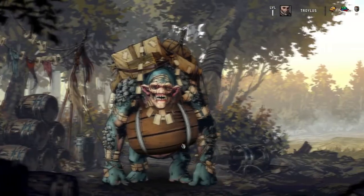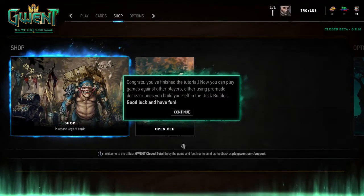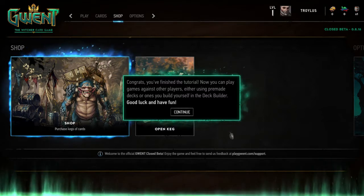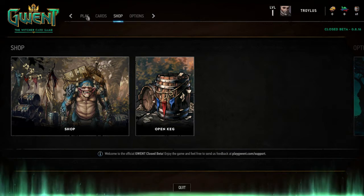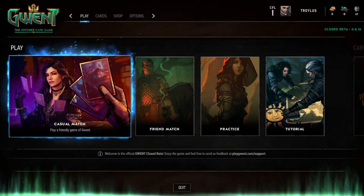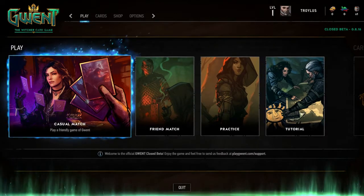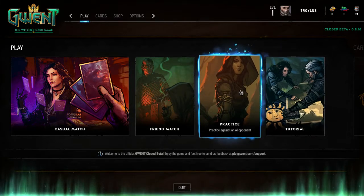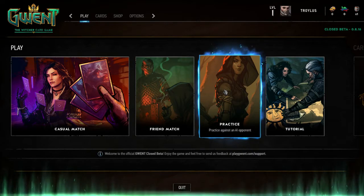Got my new cards - also heard the quest-completed sound from Witcher 3, a nice touch. You can access the deck builder at any point using your decks. Congrats on finishing the tutorial - you can now play games against other players using pre-made decks or ones you build yourself. Game modes available: casual match, friend match, and practice against AI - which is always nice especially when learning.